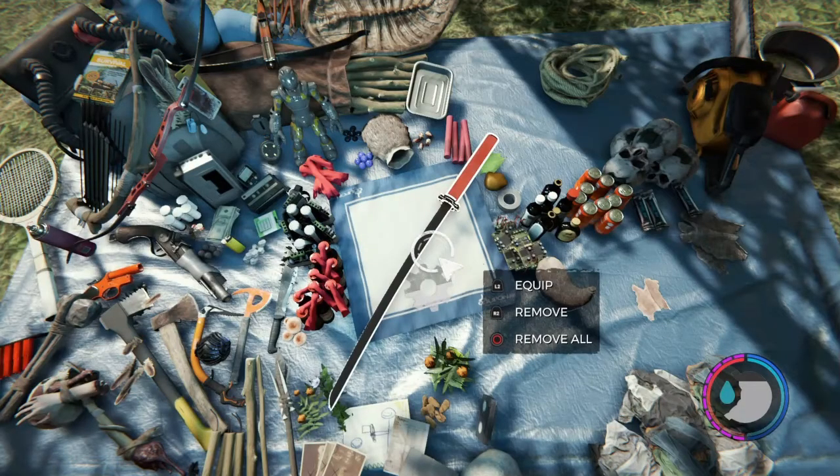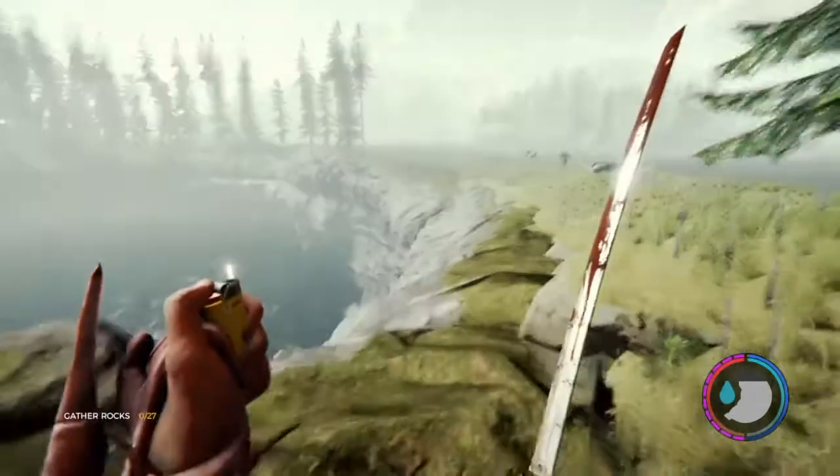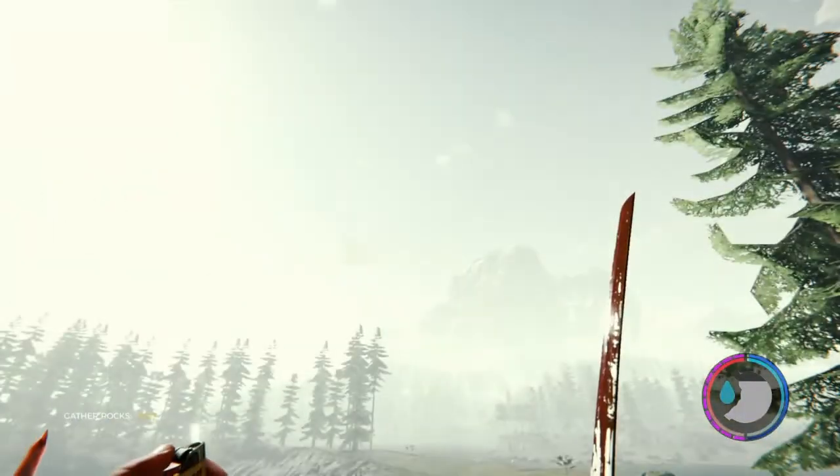So you're trying to find the katana in the forest — follow me, I'll show you how to get it. In this video I'm going to start next to the sinkhole. To get to it, just follow the northern-facing mountain — you can see it from anywhere on the map.